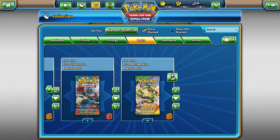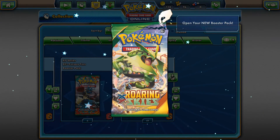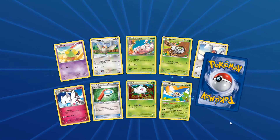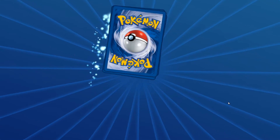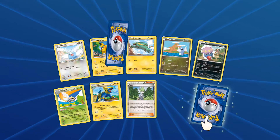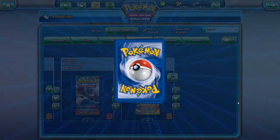Let's do ten more. Can we get the Shaman? We've got Reverse Hollow Ninjask and Articuno with the ancient trait. Unpheasant, Reverse Hollow, and another Unpheasant with ancient trait. Holy cow, that's a popular card.